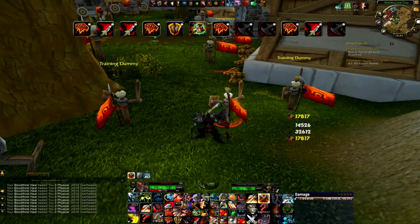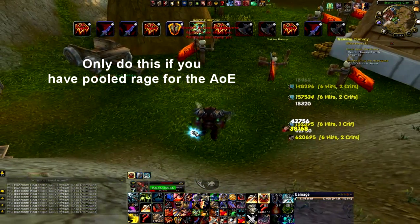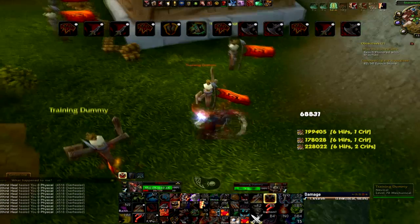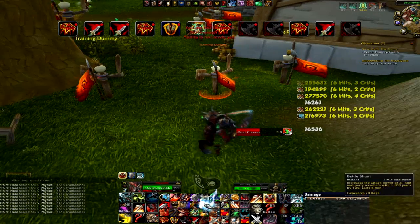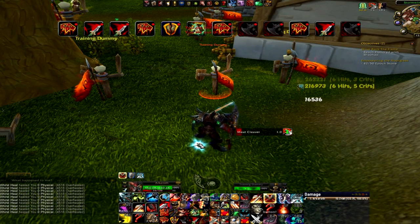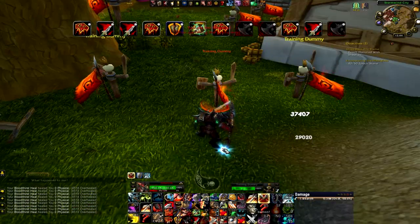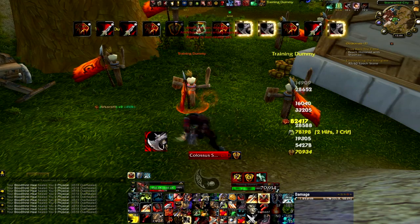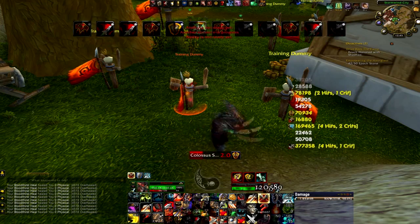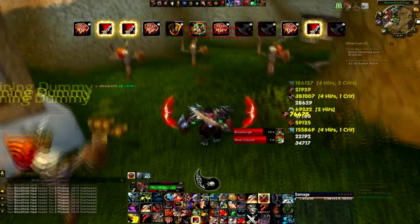Hit Bladestorm on cooldown in AoE. Make sure you have something targeted and you're close enough to melee swing, because you'll be gaining rage from those melee hits as well as additional damage. It's also good to hit Colossus Smash, especially if there's a main target and a cleave target, because Bladestorm will do more damage to that specific one with CS on it. If you have the rage for it — usually when fighting maybe two targets and just cleaving — you can use Cleave instead of Heroic Strike as your off-GCD dump.